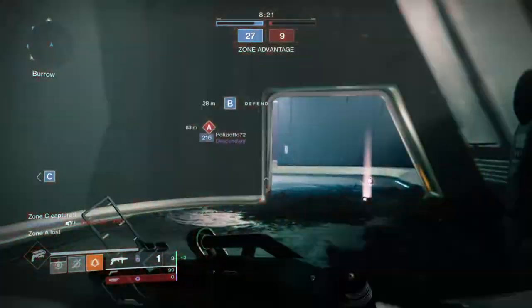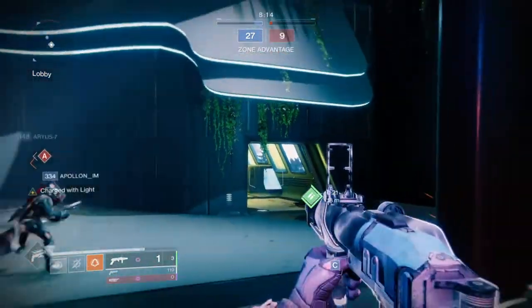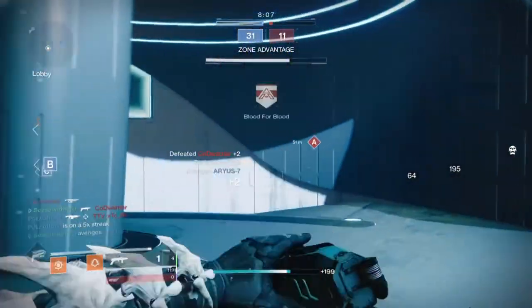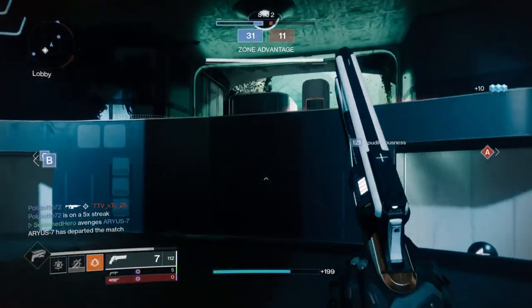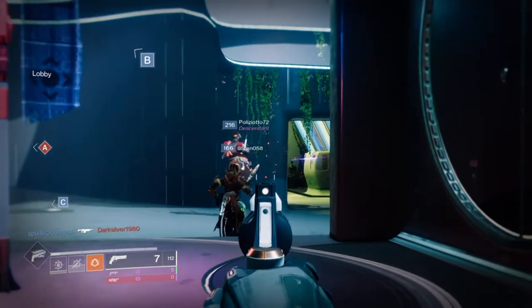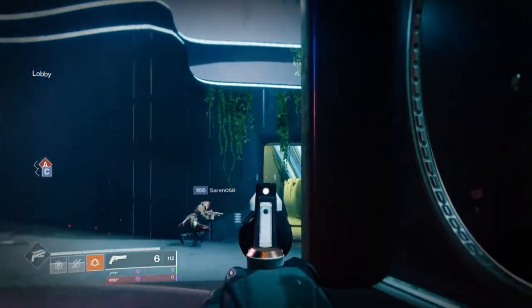Upon getting a grenade kill, we get ability energy back — the amount varies based on how many are taken out — but using our ability mods and the Demolitionist perk we can get a near-max amount back to land another tripmine. Thanks to Young Ahamkara's Spine, our grenades are more lethal in duration, radius, and damage, making them even better for locking down areas. To keep up with the wombo combo we need consistent strength for melee, achieved through our mods and the Radiant Light bonus stat points.